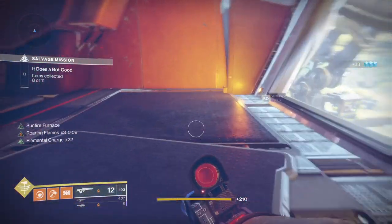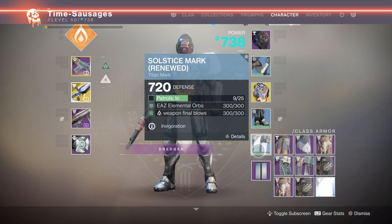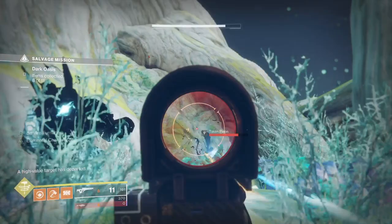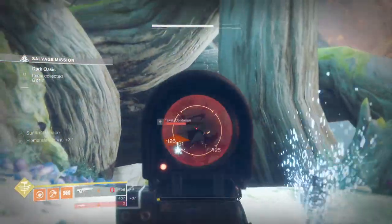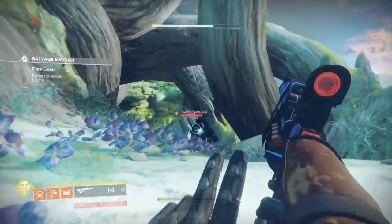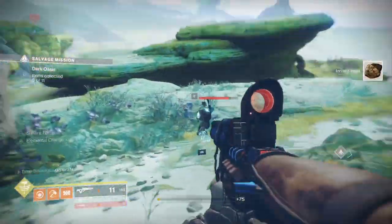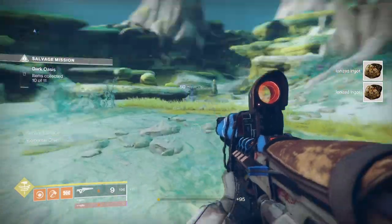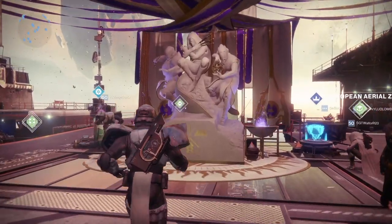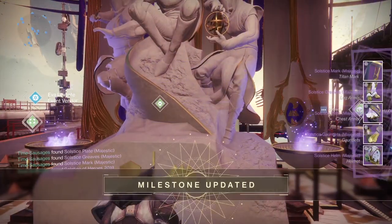Moving on to your class armor — your tea towel, as I like to call it. Very straightforward. The worst bit: 25 patrols on Io, which can be a bit boring if nothing's happening there that week. You also want to get 300 elemental orbs — any elemental orb. And finally it's 300 solar final blows with weapons, so just use your favorite solar weapon and fire away. Then return to the Tower to Eva and meditate in front of the old statue, and there it is.